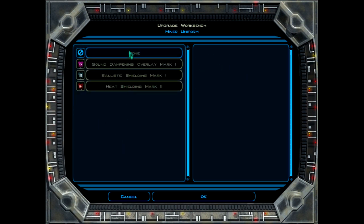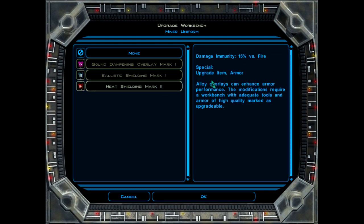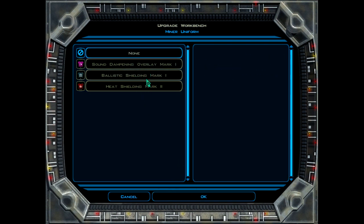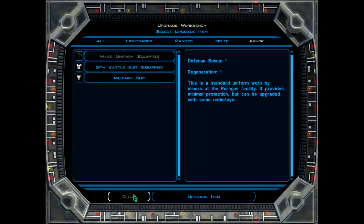Sound Dampening Overlay Mark 1 for damage immunity - sonic 10% bonus. Bludgeoning, piercing and slashing. Ballistic Shielding Mark 1. Or Heat Shielding Mark 2. I think the Ballistic Shielding is the best option here, giving us some immunity when we're going up close hacking and slashing. So I'll put that on for now. But it's greyed out - maybe I can't. Strange, I can't install any of those for whatever reason.